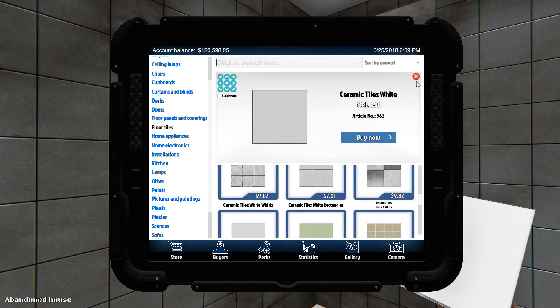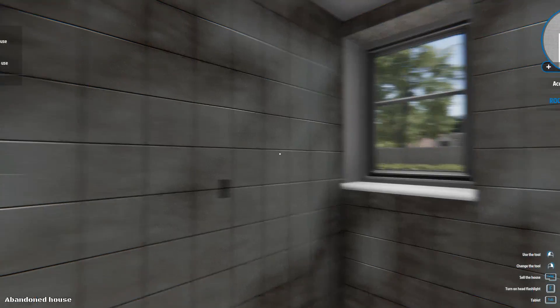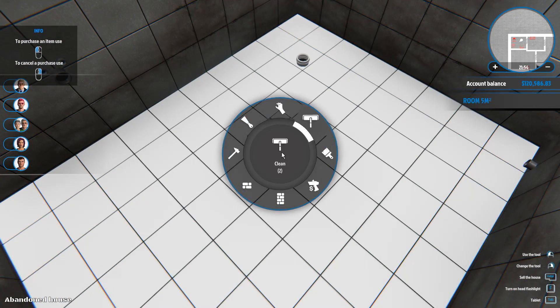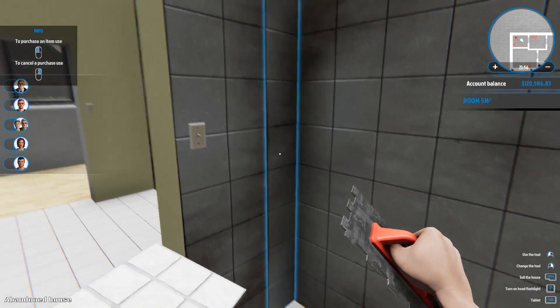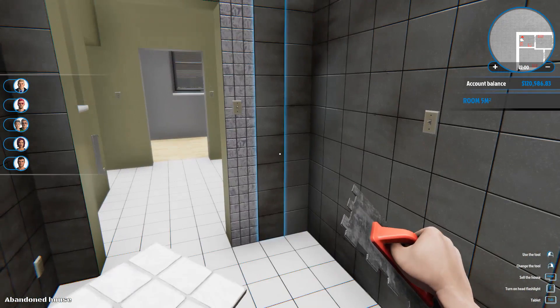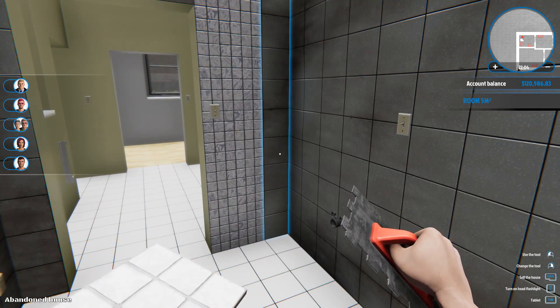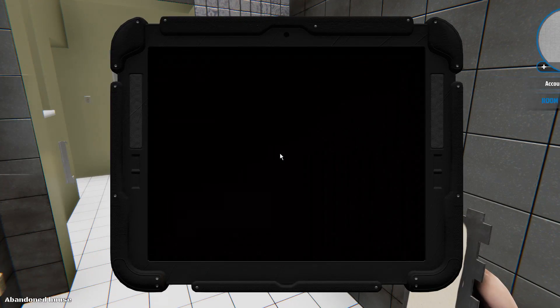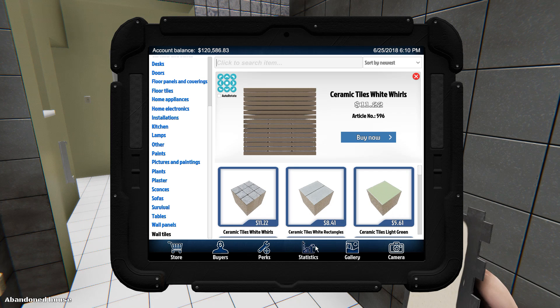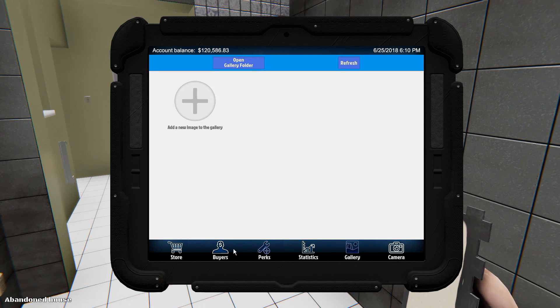Wall tiles. Maybe we just do ceramic tiles white — no, we can't do the walls the same as the floors. Maybe white whorls? Let's try these — sure, why not? I don't know what the old couple likes. Can I look anywhere to see what — statistics maybe? No. Gallery? I didn't think so.